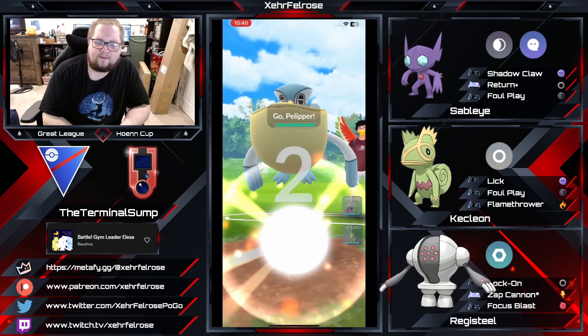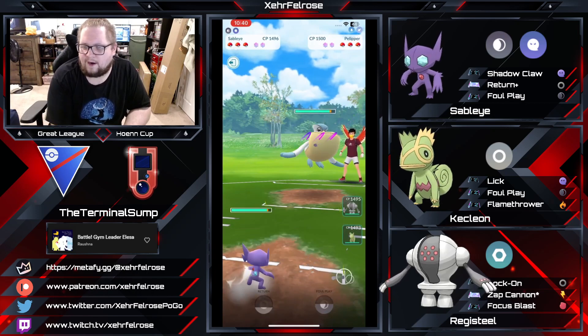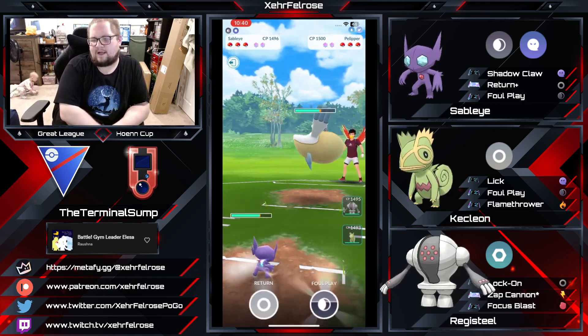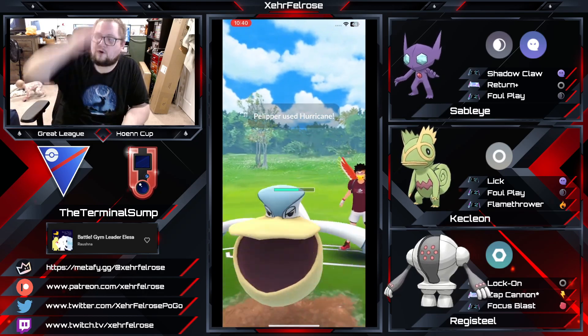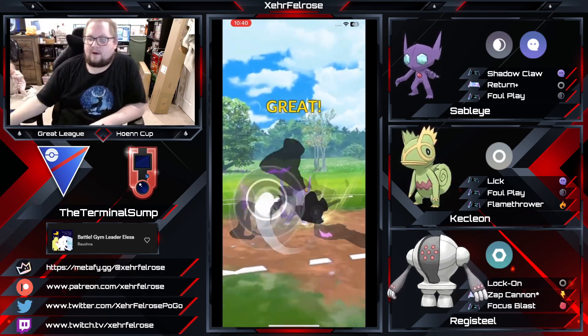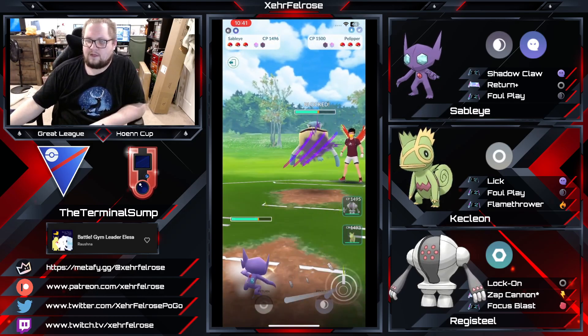Coming into the next battle, we've got Sableye on the lead versus Pelipper — kind of a neutral matchup. You could make a swap here at some point, maybe try to catch a move, but look at a CMP tie. The Foul Play lands on the opponent's Pelipper. The Pelipper goes for the Hurricane, which is huge for Terminal Sump because he's going to be able to get his Foul Play off and easily outpace to another charge move.